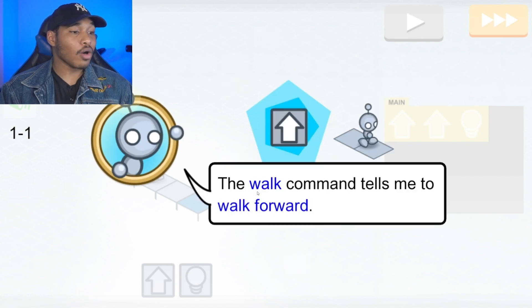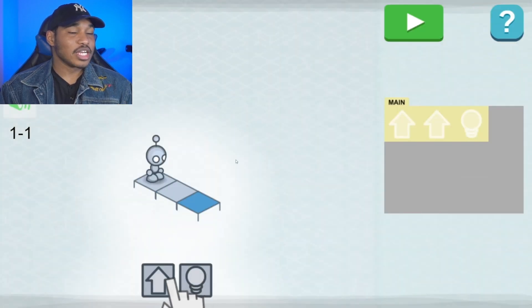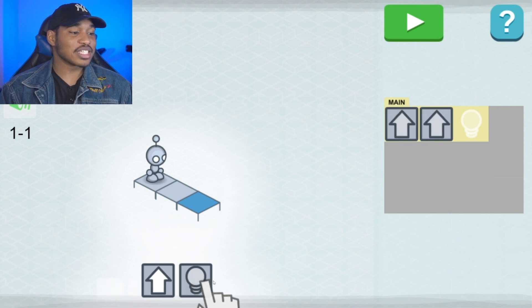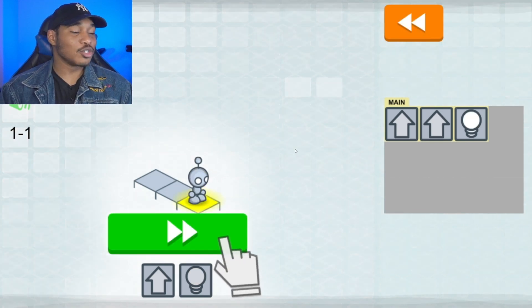He has a walk forward command that tells Lightbot to walk forward one block, and a light command which tells Lightbot to light up the blue tile. As you can see, Lightbot is two blocks away from the blue square that he has to light up. So he has to move forward two blocks and then light up the blue square. Let's run that command — Lightbot will move forward two blocks and light up the final blue square.